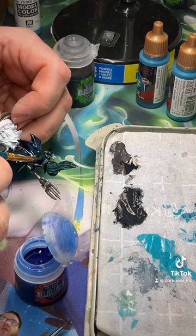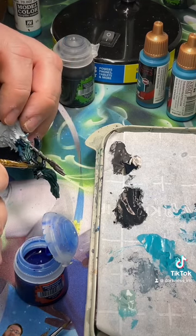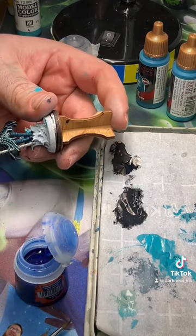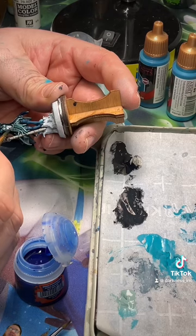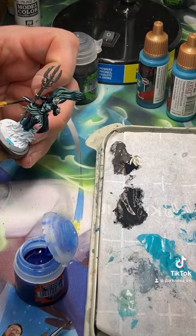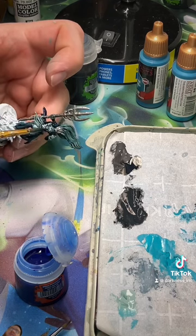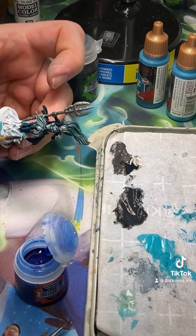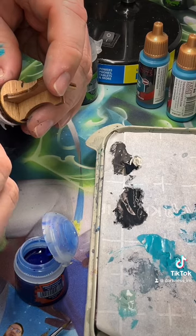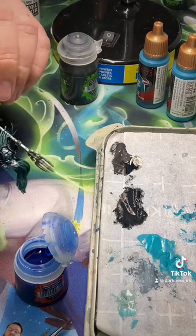Now we're looking at rules for open versus solid buildings. If you've got a bunker or facility in your terrain set, this has rules so that it actually matters. Open buildings have one or more openings that can be used to place models inside; solid buildings do not. Solid buildings come with an additional set of rules — instead of just being large line-of-sight blocking terrain, they let you place units inside with examples for building sizes like a shed, house, or fortification.